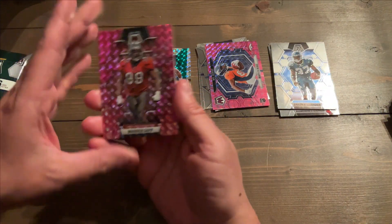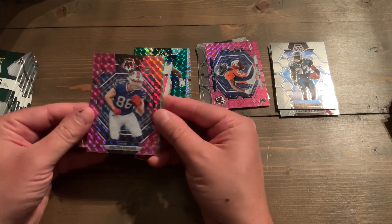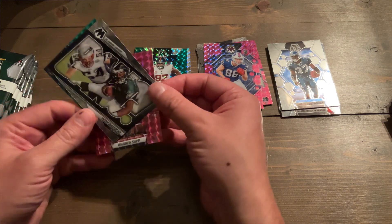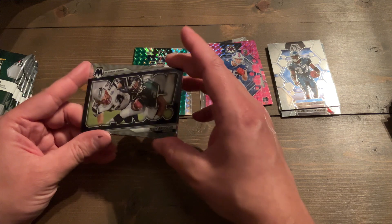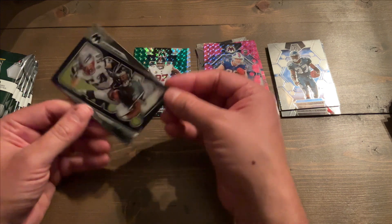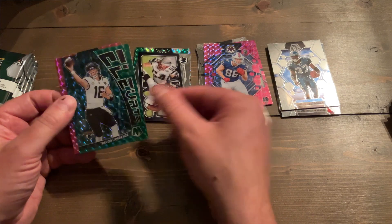Got Warren Sapp — didn't ask for that. Dalton Kincaid — I'll take a Dalton Kincaid. Teddy Bruschi — it's funny because I'm a web developer and we actually do some work with Teddy Bruschi's charity, so maybe I can get that autographed. And then we got Trevor Lawrence on the Elevate.